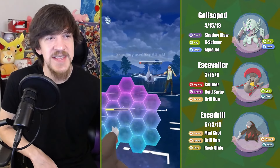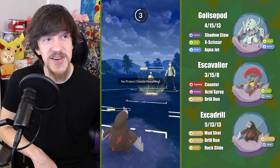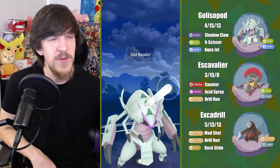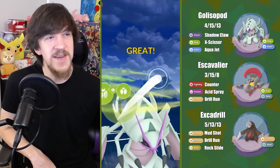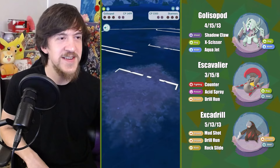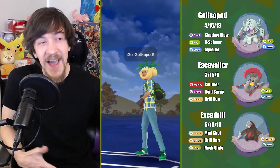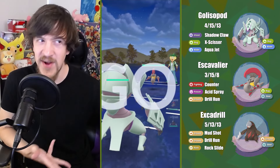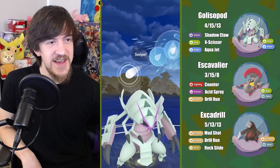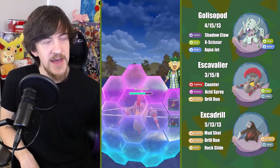They have Skarmory in the back and I have two shields, so I'm in a really nice situation. I think I actually make a misplay here — I should have just thrown Rock Slide. I was trying to under-tap to try to get that energy, but then I realized: did I just throw the match? Yeah, I did, because they have energy on Lanturn. That was the one thing I kind of messed up.